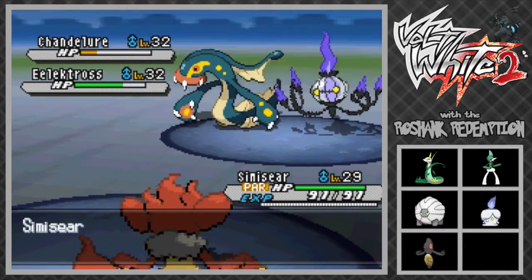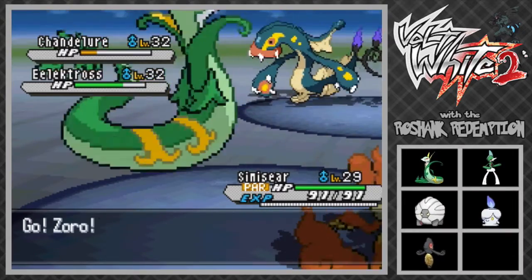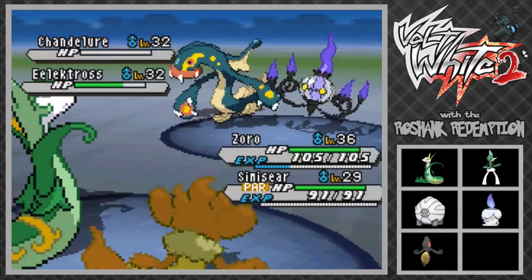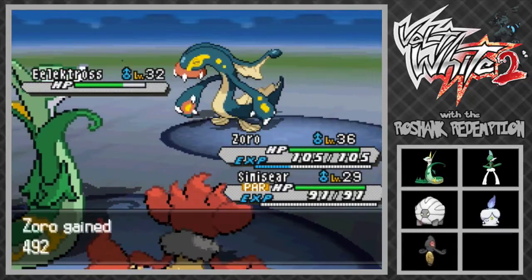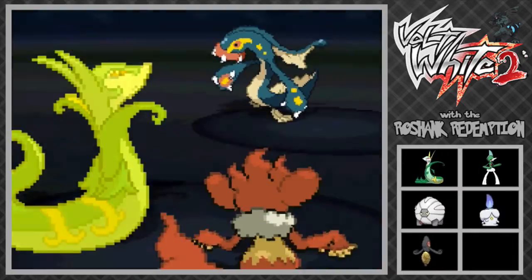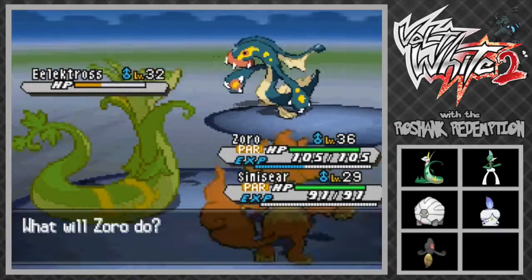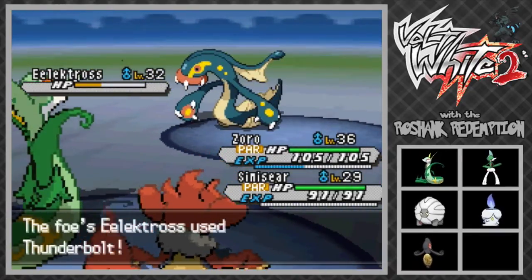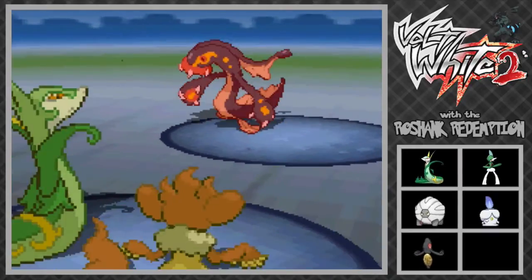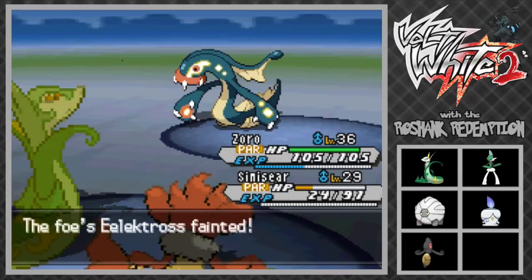Chandelure has surprisingly good defenses - it's just that its HP is low. Did it really just OHKO us? I know it was a crit but geez, Chandelure is powerful - it's like not even funny how strong Chandelure is sometimes. Gallade's debut in a legit battle and just got wrecked. Let's go with Zoro because Zoro can probably outspeed this Chandelure and wreck that Electross. We're gonna Dragonbreath that Chandelure which we get STAB on now - that is a dead Chandelure. Don't underestimate Chandelure's defenses, it's meant to be an offensive Pokemon but still has pretty decent defenses.